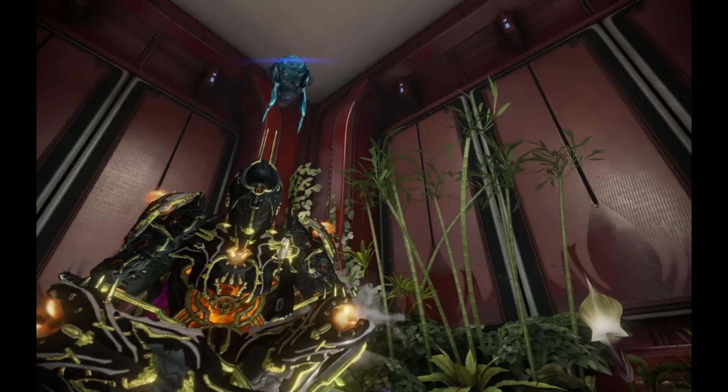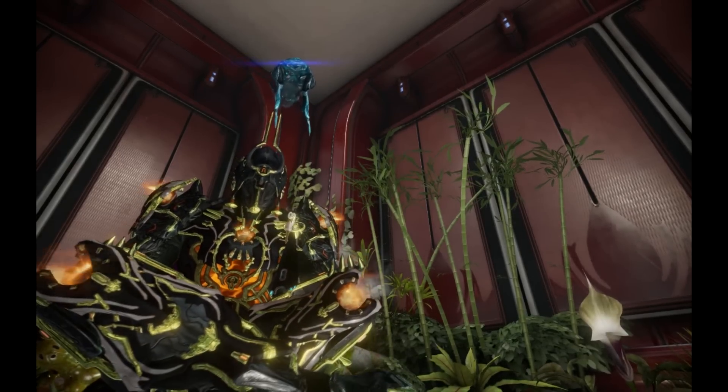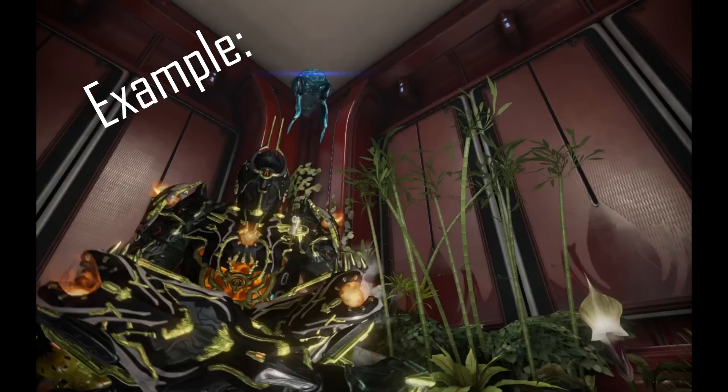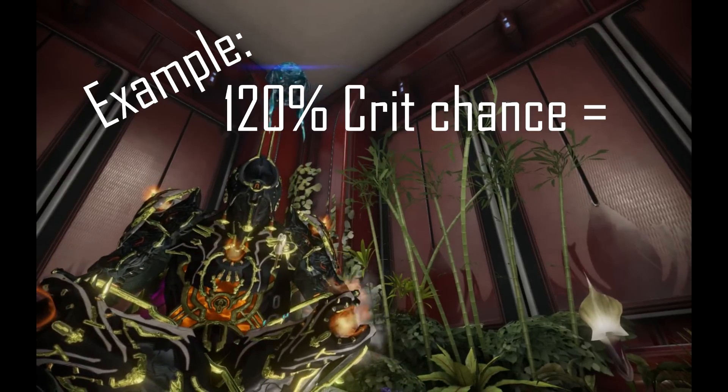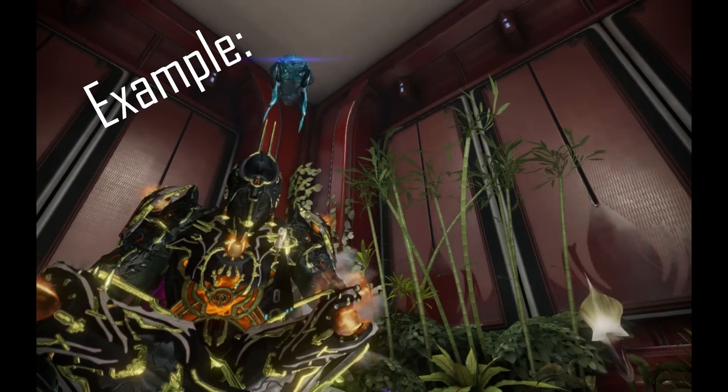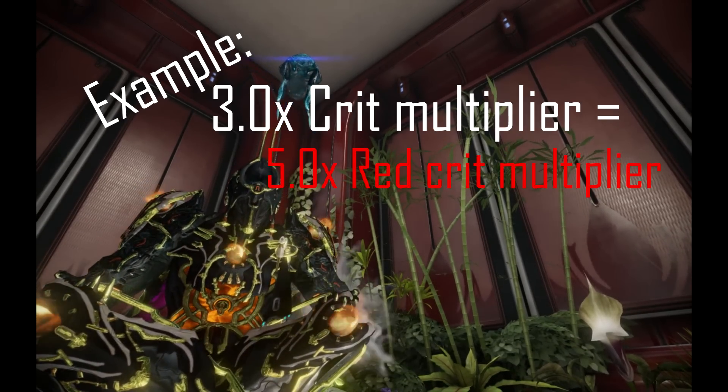But first, Dojo. Now in case you didn't know, a red crit is what happens when you crit crits. Any percentage higher than 100% of crit chance is your red crit chance. Your red crit multiplier is your current weapon multiplier times 2 minus 1.